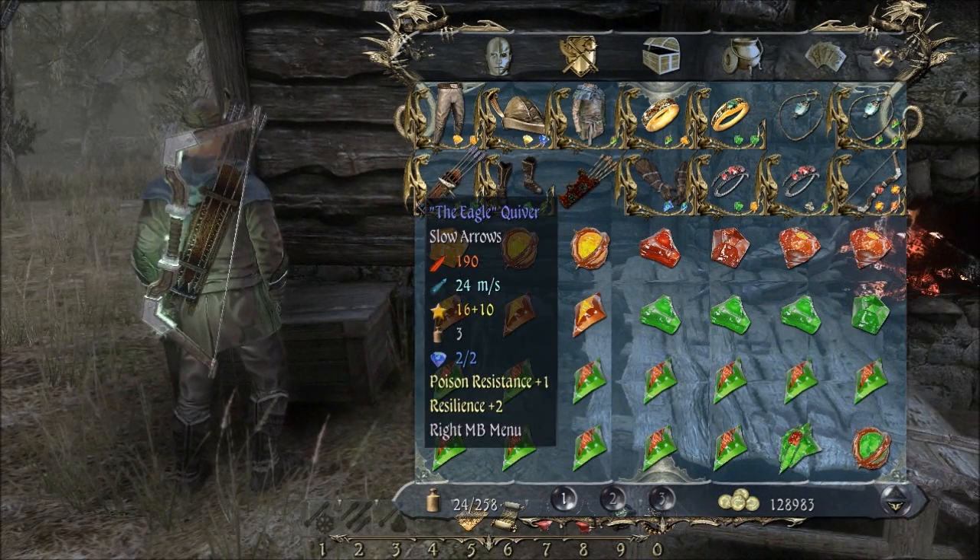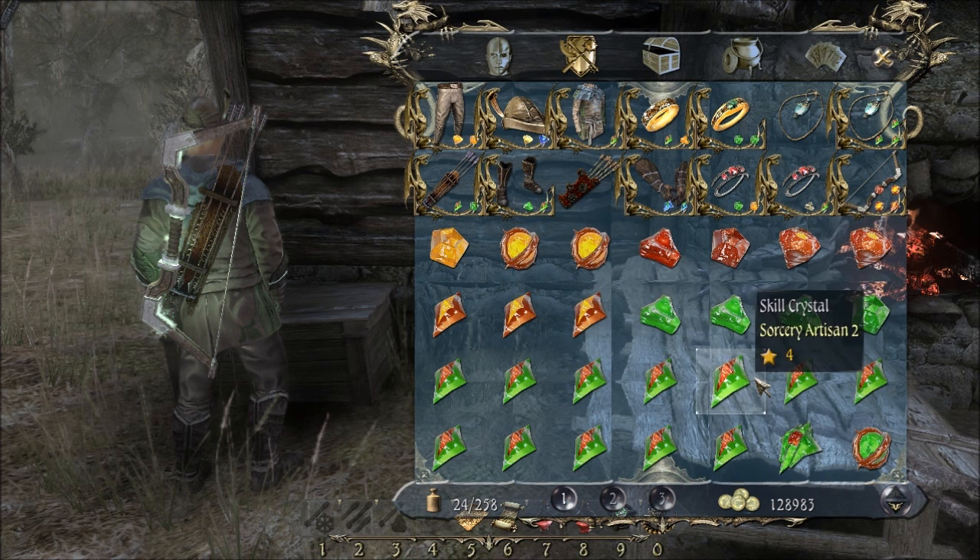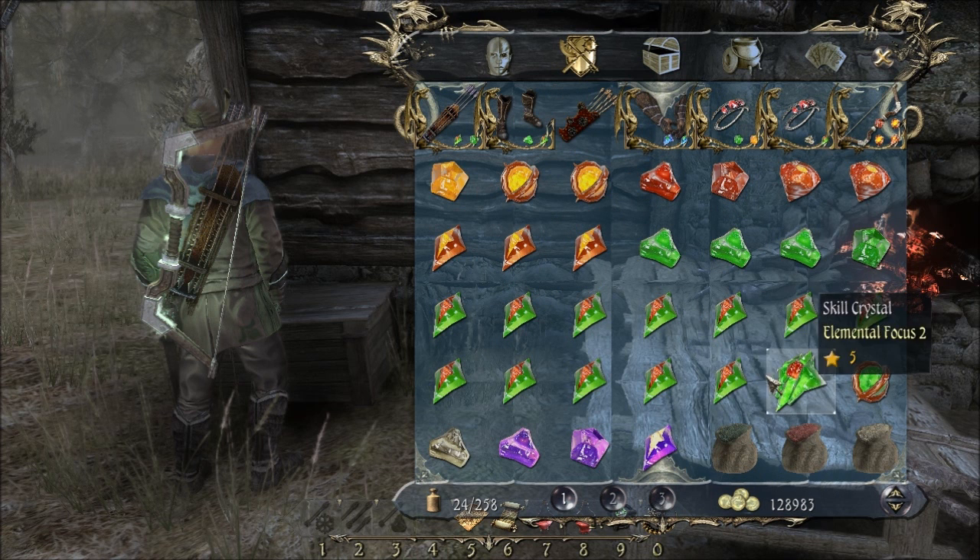One thing I'm thinking is — given this is an undead island, or at least our first impression is there's going to be some undead around here — my choice of death damage or necro damage probably isn't the best. So we'll have to keep that in mind. Might be worth switching.